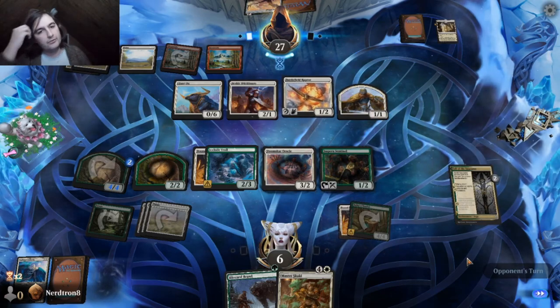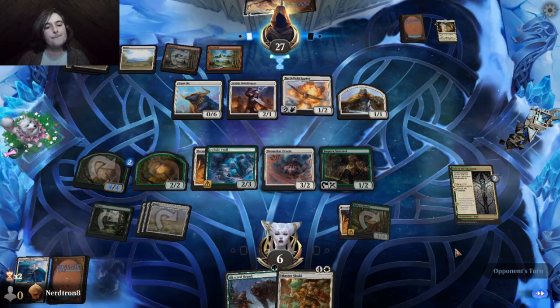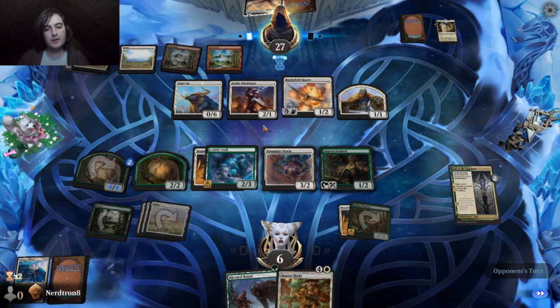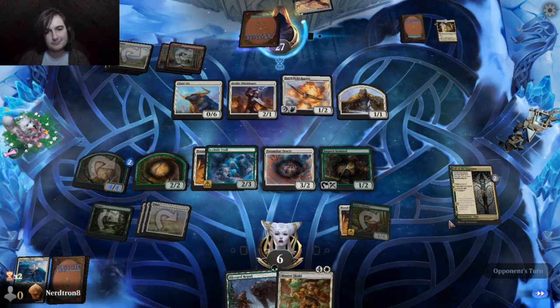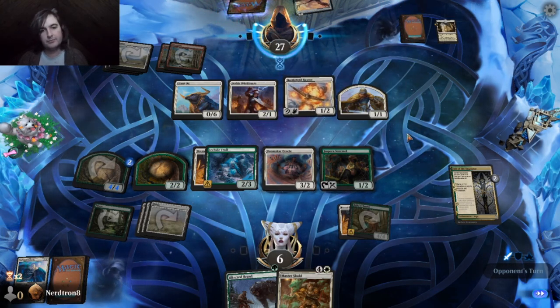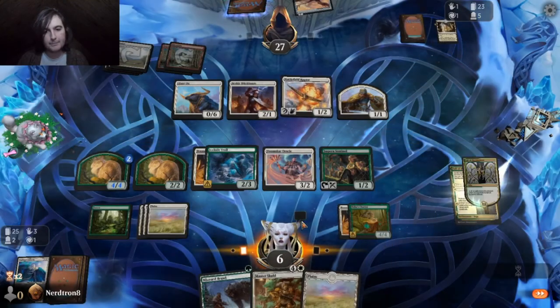They have a Demon Bolt, so they can kill one of our 4-4s, but we can use Fall of the Impostor to throw our stuff again. Raven Wings — sure. This will become a 2-1 with flying. And then they Demon Bolt our Sentinel? Is that the plan?